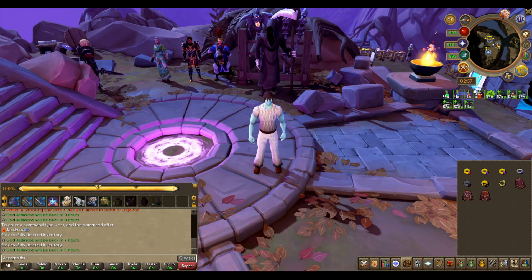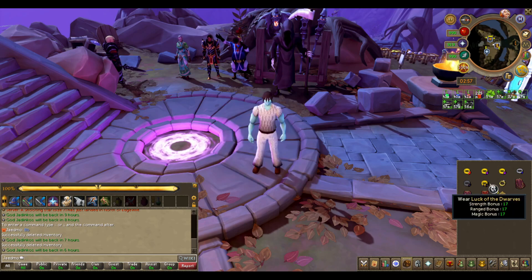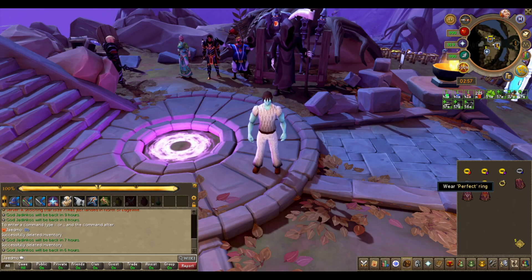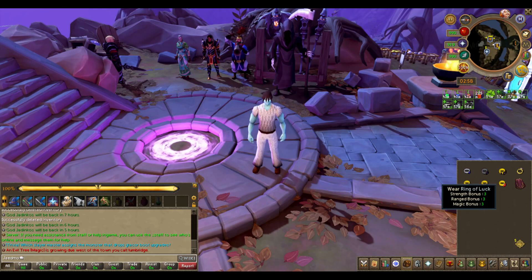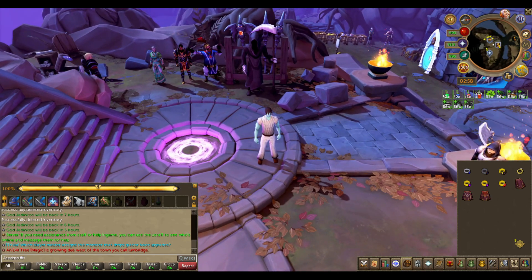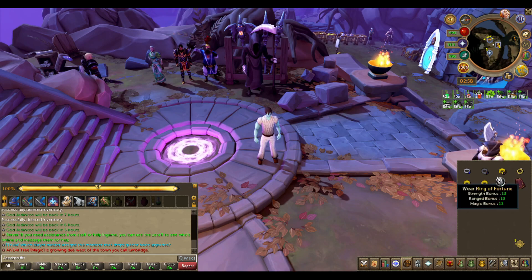Now into the global drop rate effectors. The drop rate boost event will give plus 25% drop rate globally — everyone will receive that. For equippable items: the ring of luck gives plus 0.5%, the ring of wealth gives plus 1%, the ring of fortune gives plus 1.5%, luck of the dwarves gives 3%, and the hazelmere's signet ring gives plus 5%. These are all stackable — in theory if you equip a hazelmere's signet ring and also have luck of the dwarves harnessed via archaeology, you'll get 8% total.